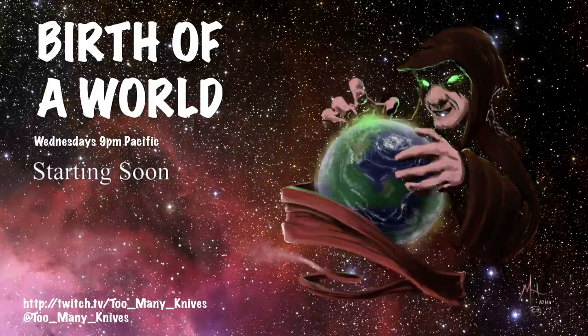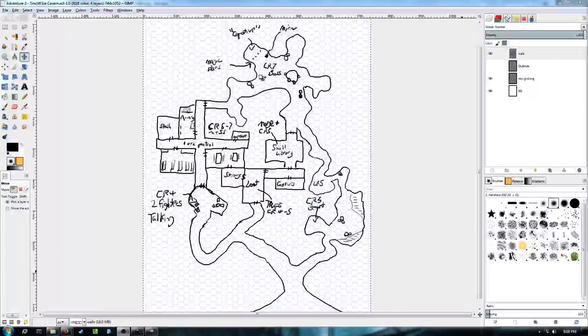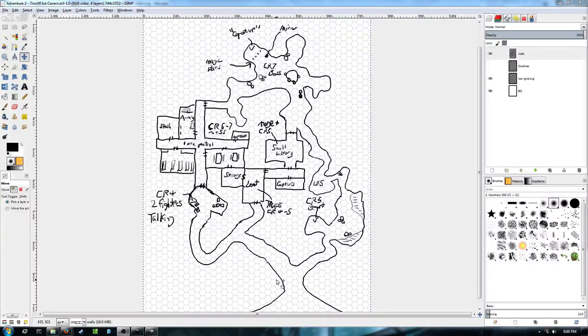Good evening Twitch, hello viewers on YouTube, and welcome to Birth of a World. On tonight's program we're going to be taking a dungeon that was designed last week — the Tin Cliff Ice Cave — and we're going to be populating it with a horde of orcs. But first, here's the rough map that we drew last week.